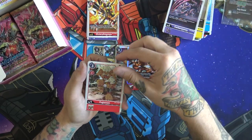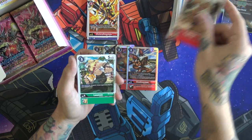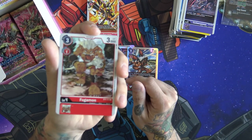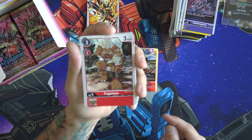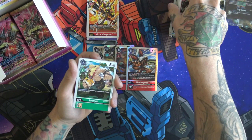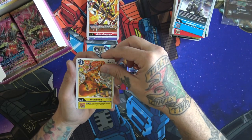Another CerberusmonWerewolf, we got a Fagumon — interesting, but this one costs one. This is another one of those we talked about — like the fish for blue, but this one's red. I actually do know about this one — I run it on a couple lists as well because it is three to play and then one to get into a level four. Super nice. We're getting there — a Groundramon.